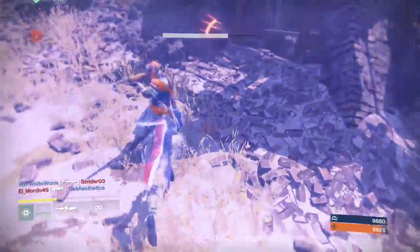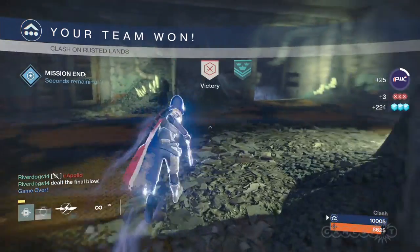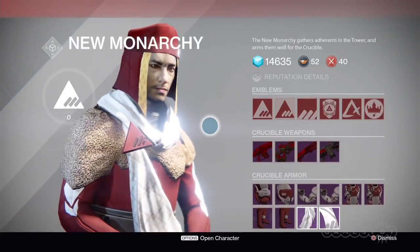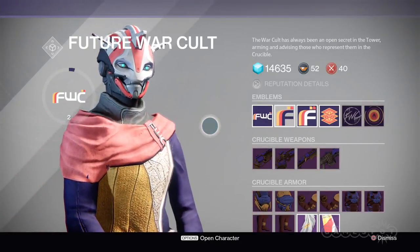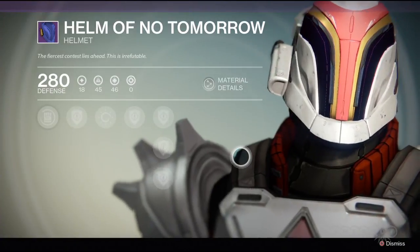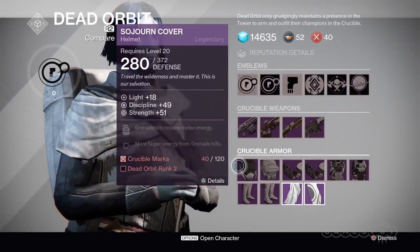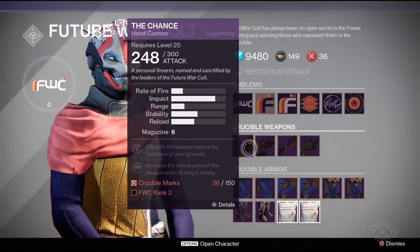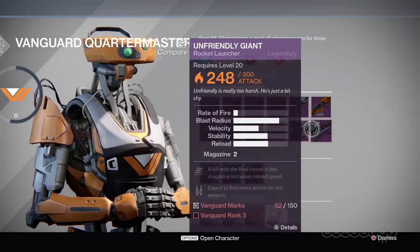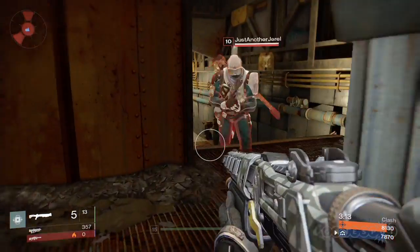So buy a beach towel from the Future War Cult, a hip sash from Dead Orbit, or a bedazzled bangle from New Monarchy, and all the rep you earn while wearing it will go to that specific faction. This raises the question: which faction should you choose? You can check their stocks to get an idea of the aesthetic style and practical stats each faction has to offer — each one favors two of the three armor attributes: discipline, intellect, and strength.